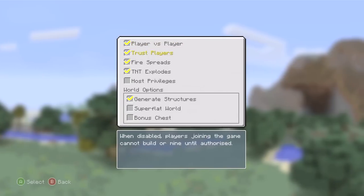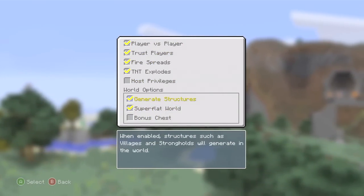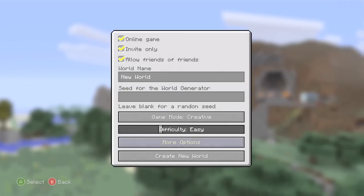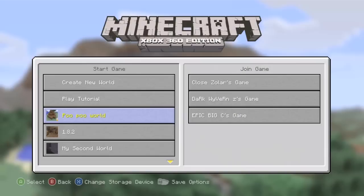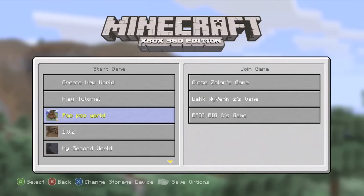You can also set the world to be super flat, which means the world will be flat near bedrock and that will affect both the overworld and the nether. You can disable clouds if you don't want any in the sky. You also have the ability to rename an existing world - so if you made a world called something stupid, you can now change it to something awesome like Stampy's Lovely World.